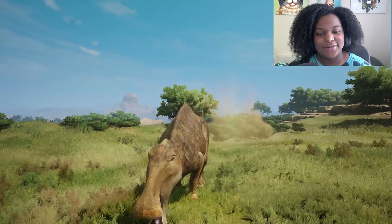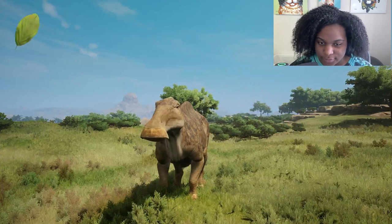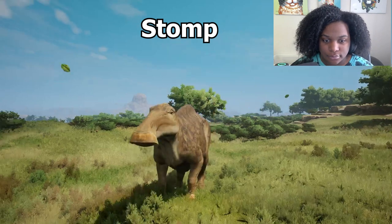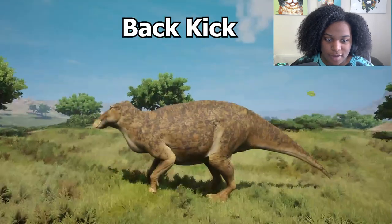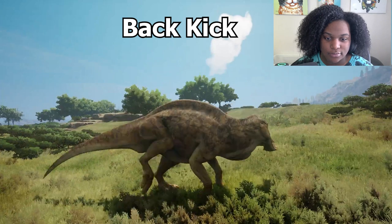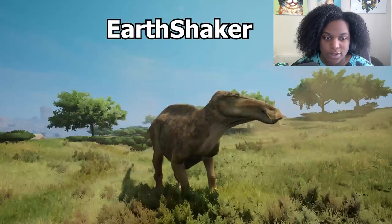Here are all the attacks. We have bites — it's a lot longer, wow, all the way to the floor. No dinos escaping that. We have stomp. One more time, stomp. Then we have back kick, other side back kick. Then we have tail slap.